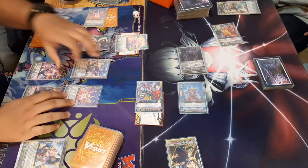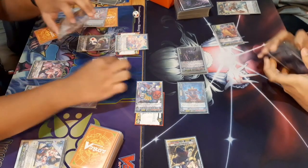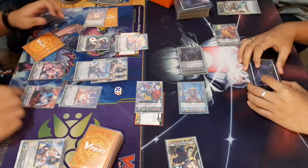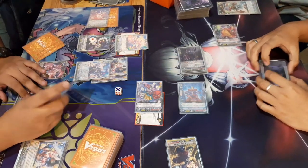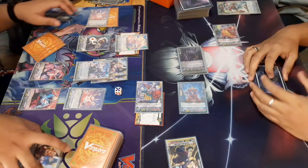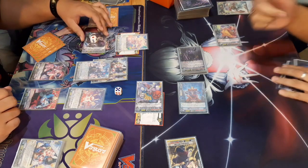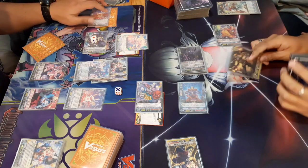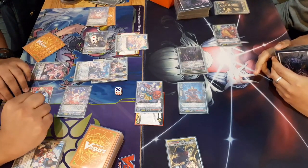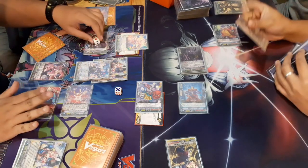We call down a Midnight Bunny and an Amusing Bunny, giving us four bunnies in field and soul — so that's plus 4k to the entire front row, actually five bunnies so plus 5k to the front row. Our board is pretty solid but we have a very small hand size. This is one of the most optimal boards this deck can do in the early game using Chlorina as an additional vanguard. Swinging for 24 — he guards for 15. The other column is 27, asking for 10k shield.